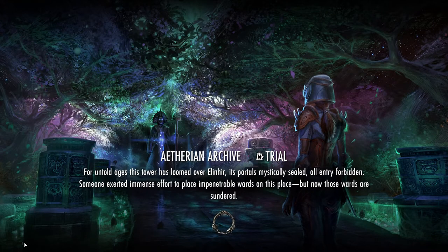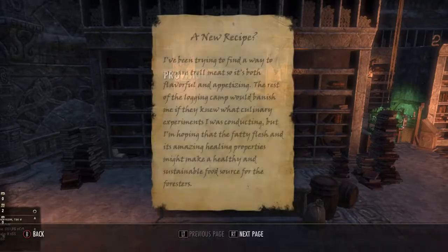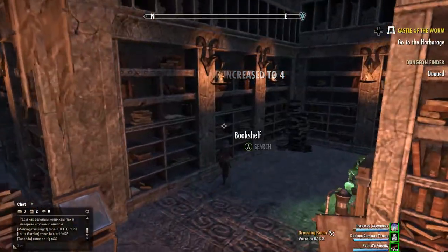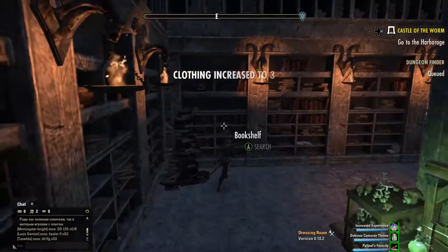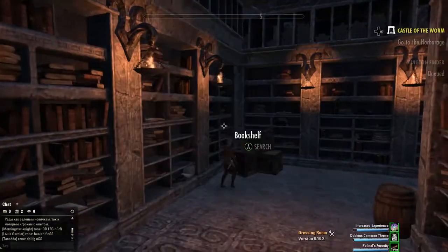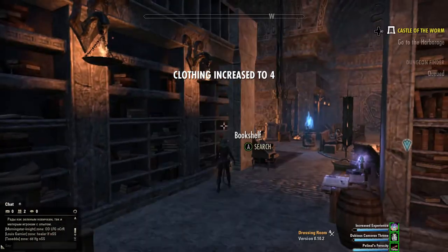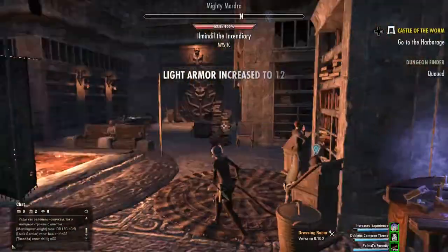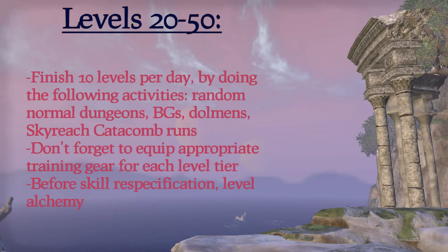Elden Root Library. Once every 10 levels I visit Elden Root to read all the books there. Reading books is a great way of passively leveling skill lines. I find that it's more effective at lower levels and I get less from it at higher levels, but it's a very quick process and worth doing. Also make sure to read the books in major skill holds, and if you're doing the Summerset part of the Psijic quest, read the books inside the monastery in Shimmerene.